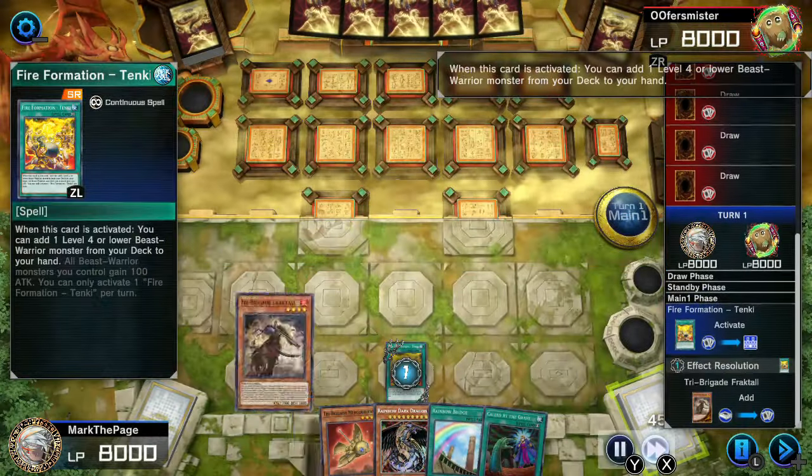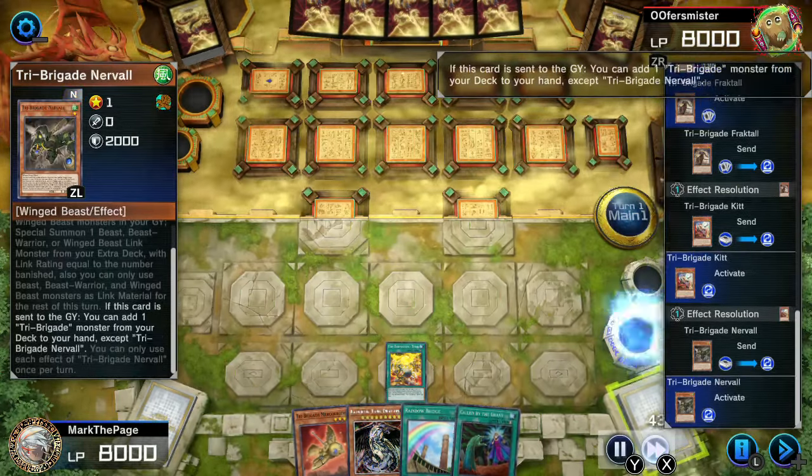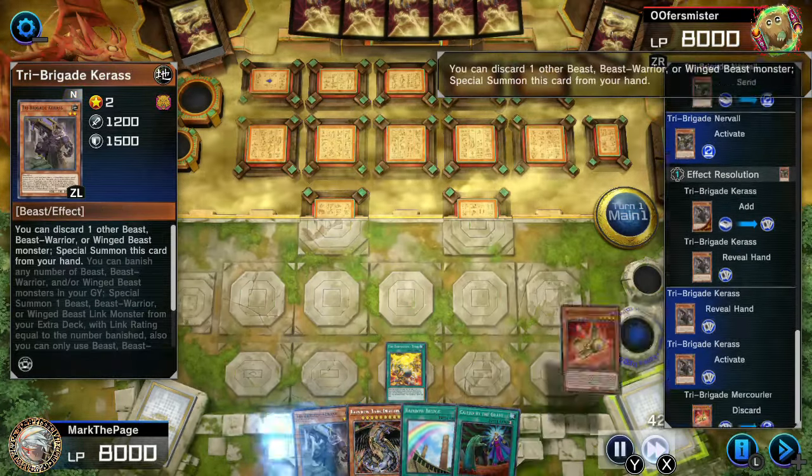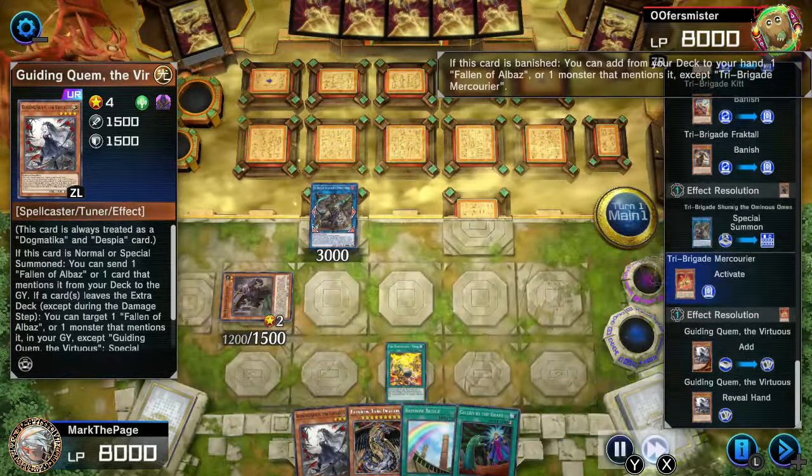I'll start with a standard opening to refresh everyone on why Crystal Beasts, Tri Brigades, Springens, Branded, and Saints all synergize so wonderfully. This is close to my TCG build. Of course, I had to throw in Maxi and Maxi accessories.